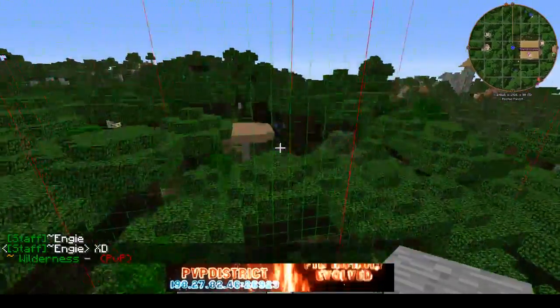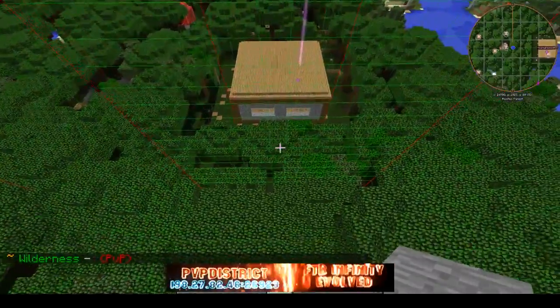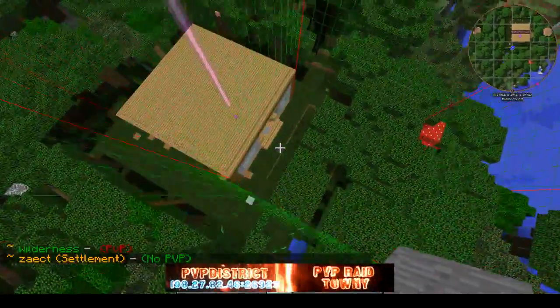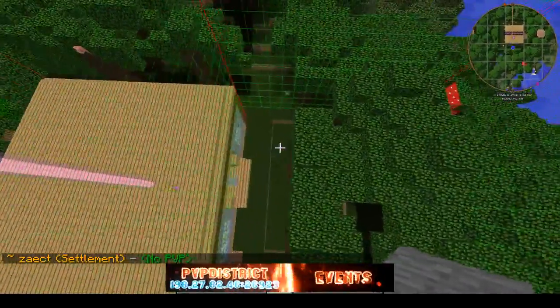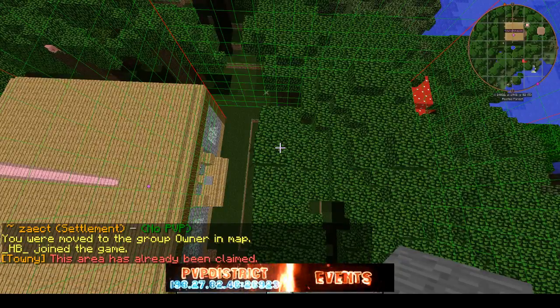You cannot go far away and then decide to claim a chunk elsewhere. You gotta claim all around your primary chunk — this is how it works. In order to claim all the chunks, you do slash t claim.